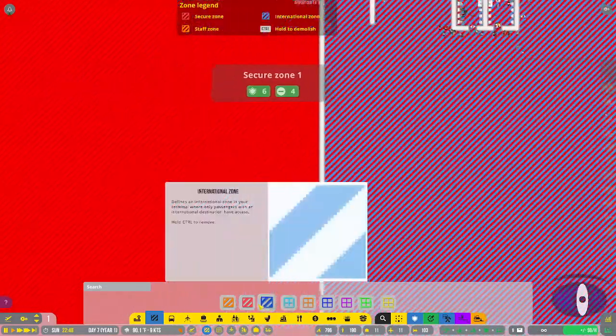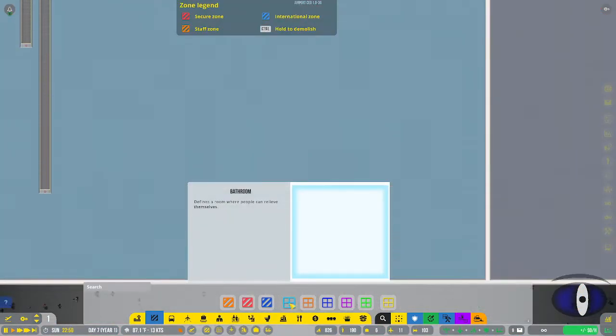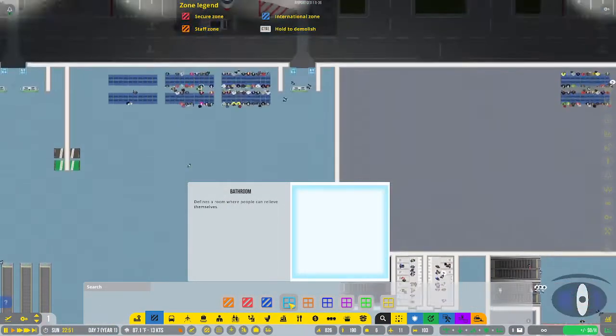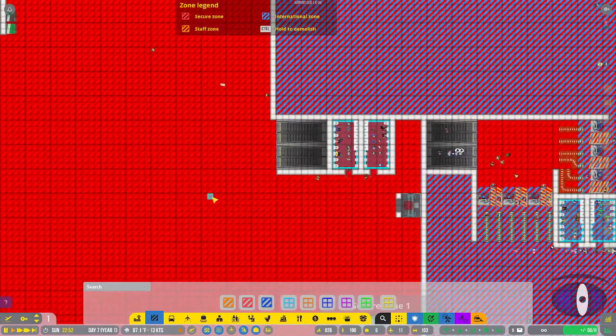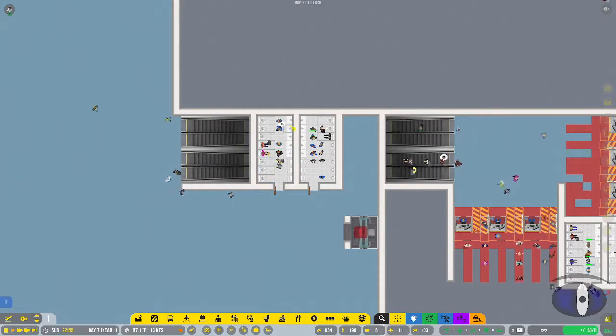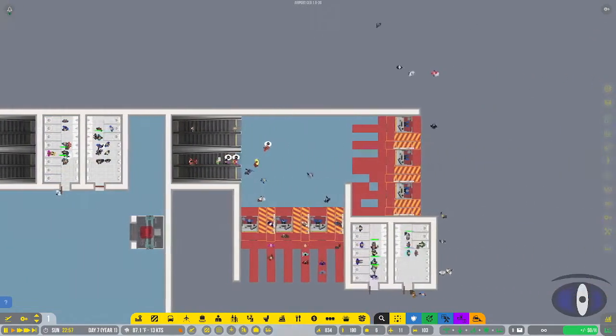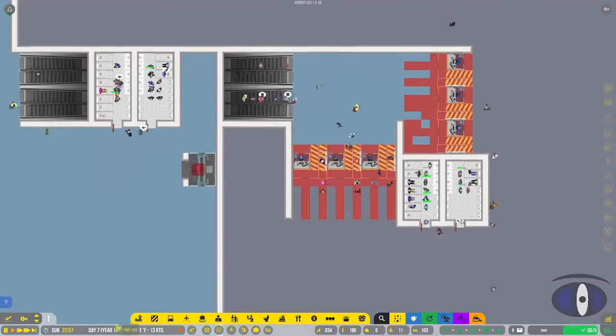You also have international zones, which look a bit messy combined with secure zones, but it is what it is. In addition to zones, we have room areas. For bathrooms, you have to zone an area first before you can build the portions of it - I have a couple of bathrooms placed around here.